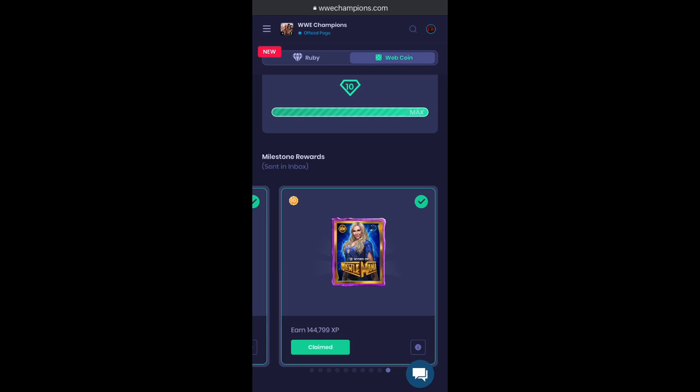You go to your rewards tab, it'll pop up as flash market, you hit claim, they're in your inventory. Now, how do you go about getting web coins? There's one of two ways.